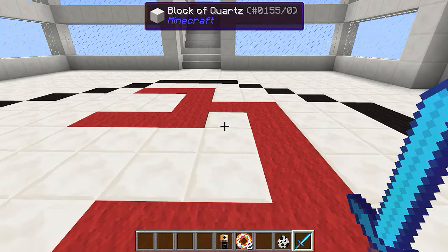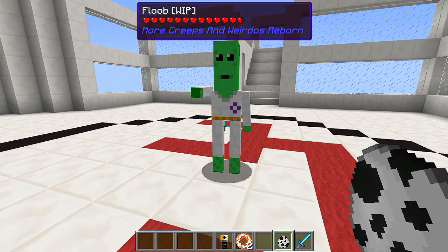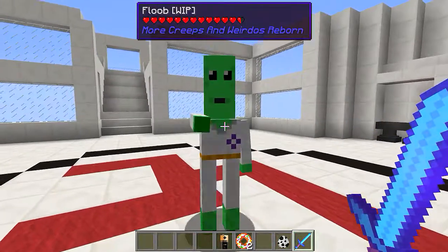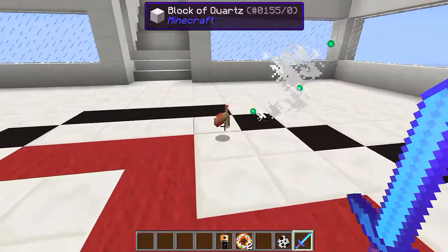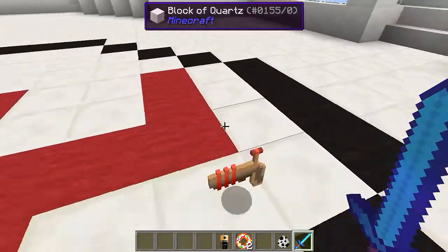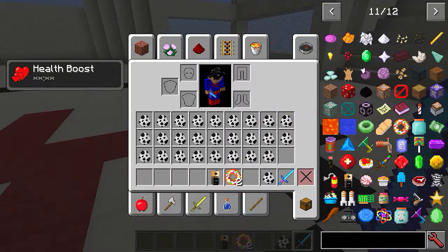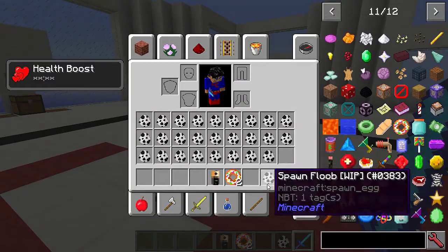Next one is a work in progress so it might not even have a texture - it's a flob. Oh my gosh, that hurts! He drops a ray gun, even though I can't pick it up right now.